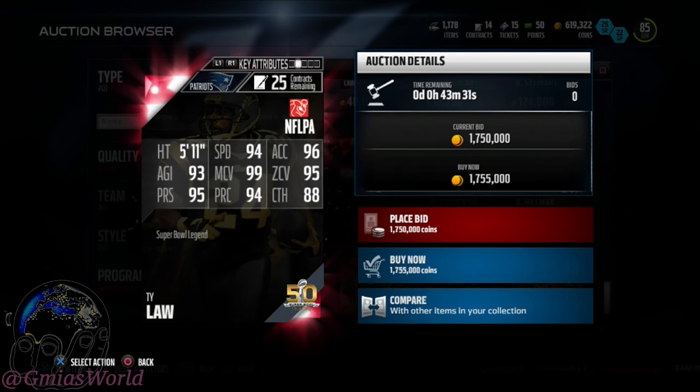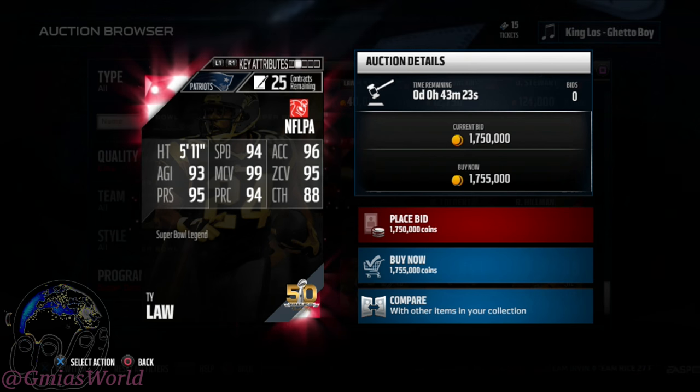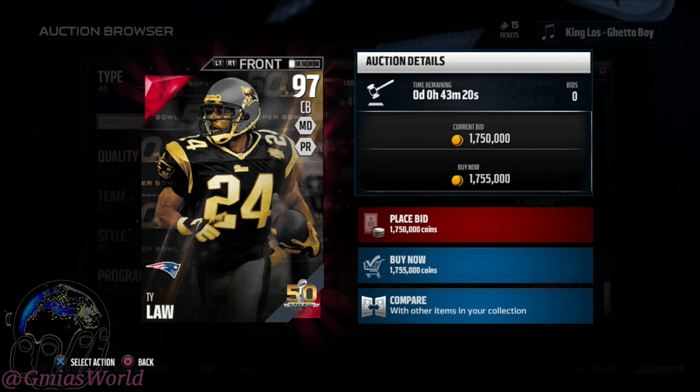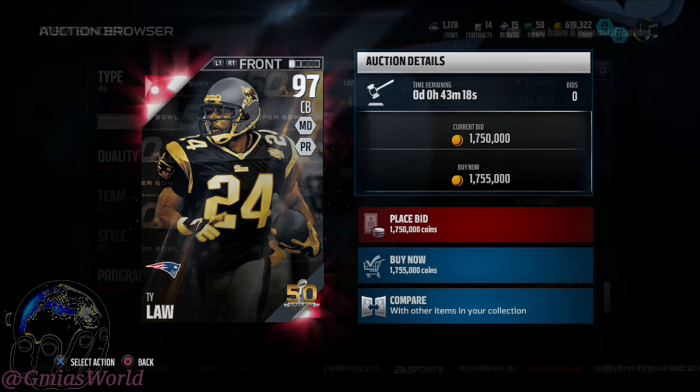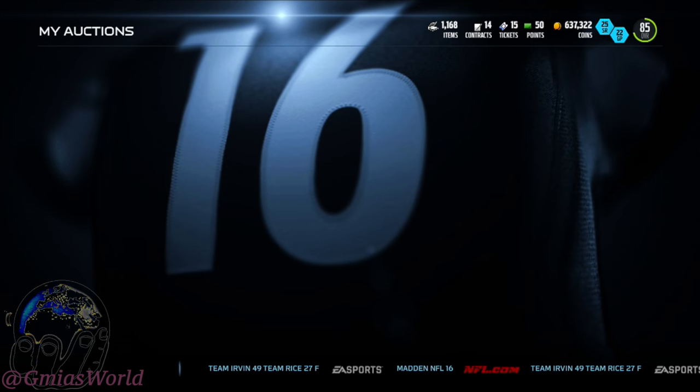This is Ty Law's stats. Like I said, the ultimate thing they're not showing is he has 99 get-mossed. When you get him, that's what's going to happen. No matter who your corner is, you're going to get mossed in Madden 16. Madden 16 aggressive catching is like — it's going to happen whether you like it or not. Just deal with it.